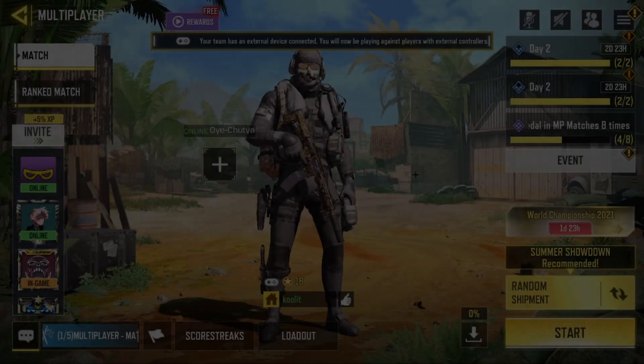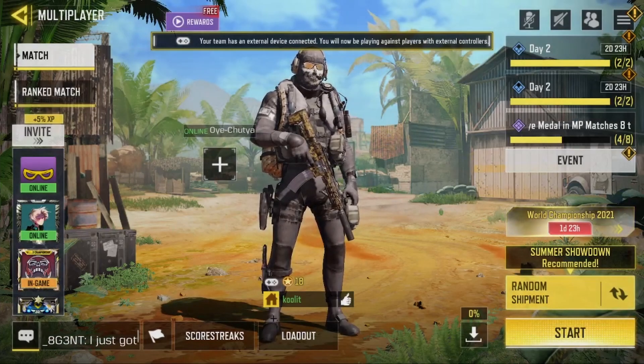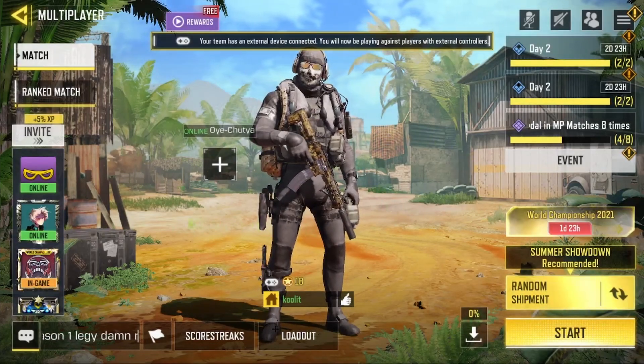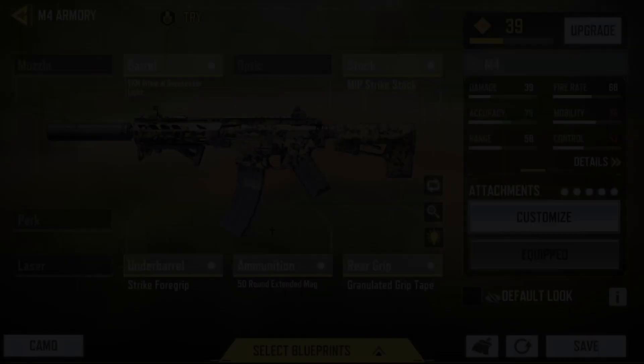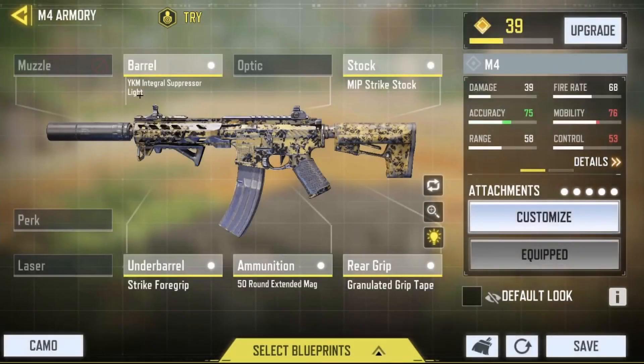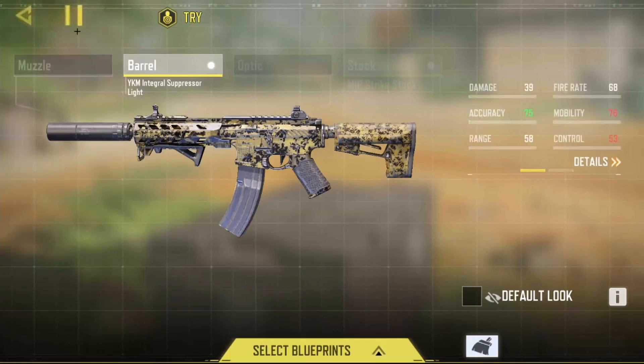Hello everybody, it's your favorite Colette here. In this video I'll be showing you the best class of the M4, which has literally no recoil if you put these attachments on. The first attachment I have on is the YKM Integral Suppressor Light — this is literally a suppressor.